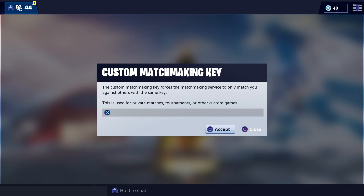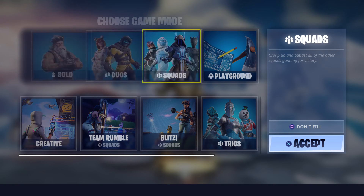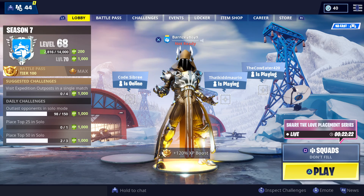So you can go into custom matchmaking with friends, tournaments, anything and actually get your battle pass leveled up and everything else. After you've entered the code you'd click accept, then go to whatever game mode and join it. Say you put the code in for squads, then click play with your squad and join that way.